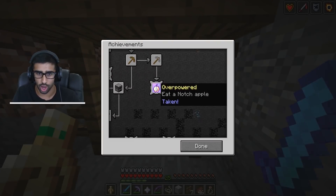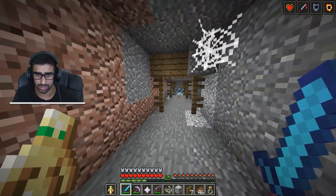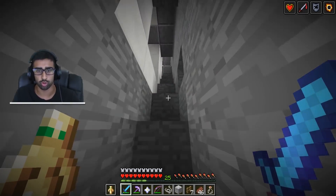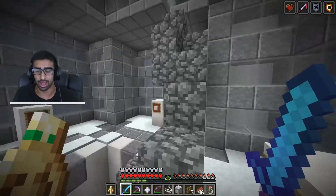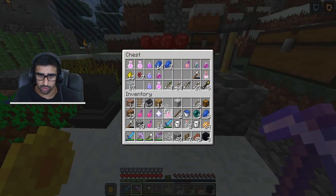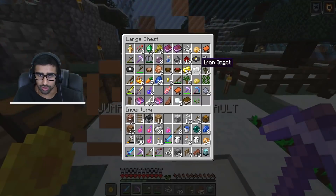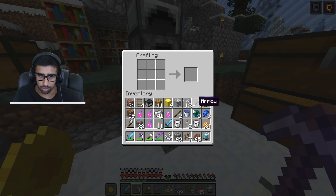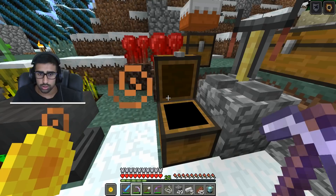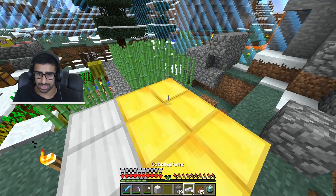Boom — another two achievements gone, overpowered done! We can't really do beaconator. There is a way, but I just don't want to do it — it would take like four or five hours of trading with villagers and mining every ore, longer than I've played this entire thing. We've got our obsidian and nether star, we take the glass, and boom — we have a beacon! I can give you guys a level one tier — six blocks here, another four — that's a tier one beacon.